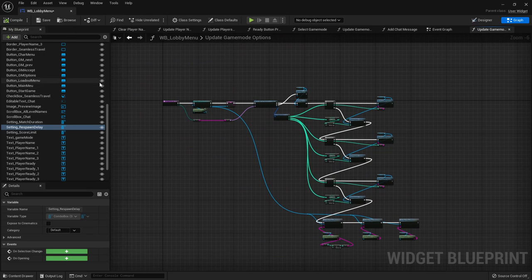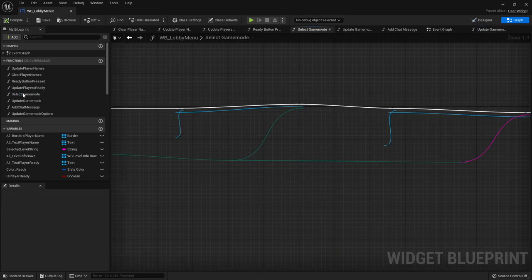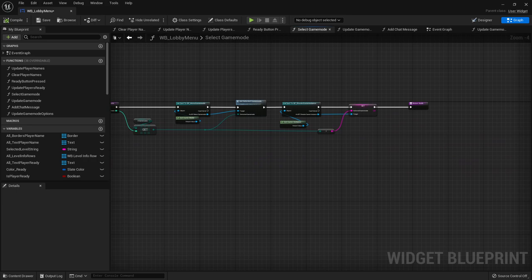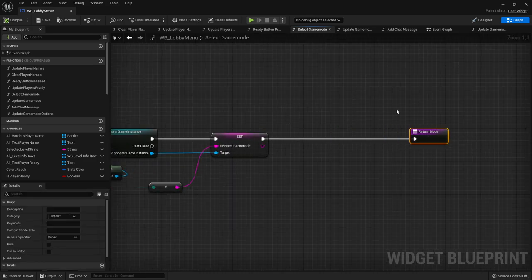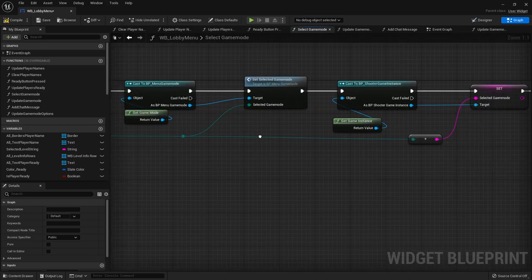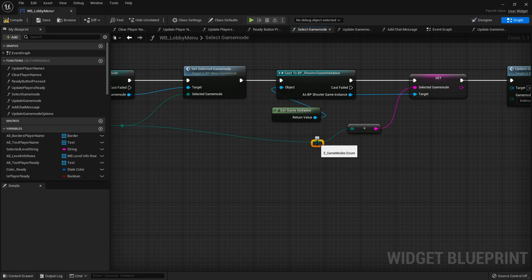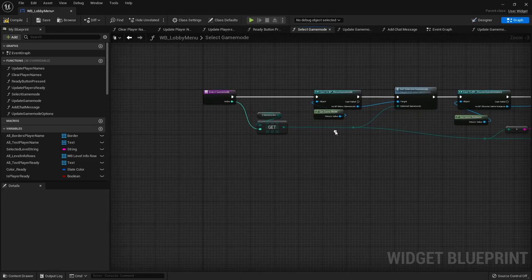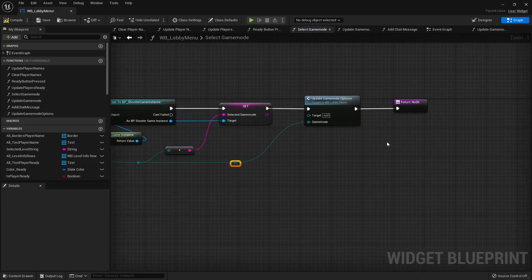With that function in place, we go to our Select Game Mode function. At the end, just before the return node, we call Update Game Mode Options and pass in the game mode enum from the function input. This ensures all options are up to date every time a different game mode is selected.